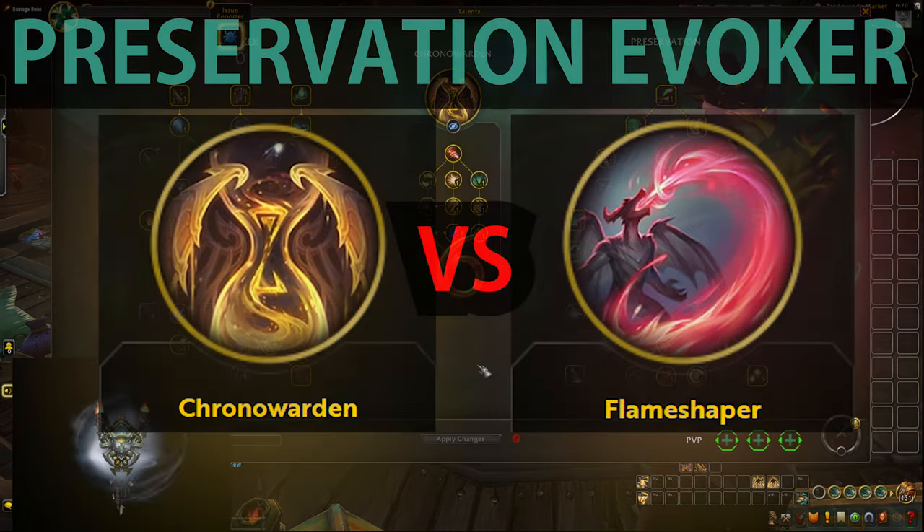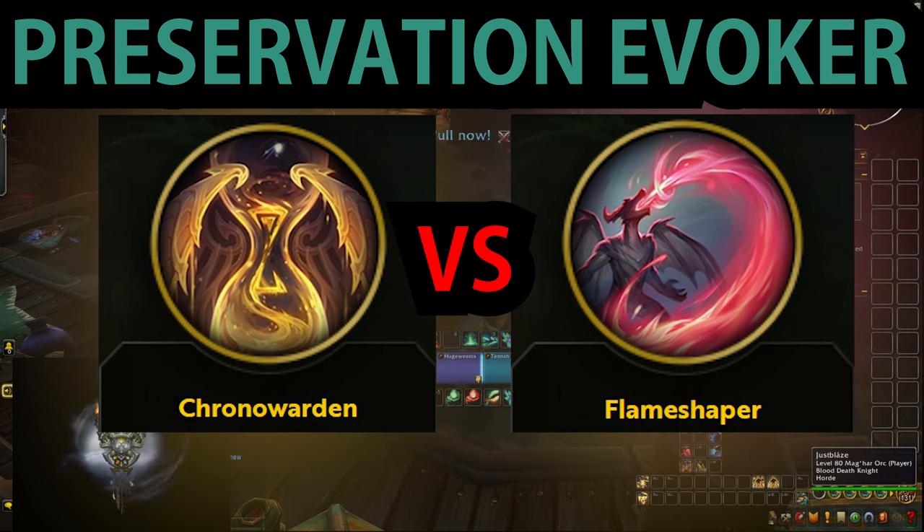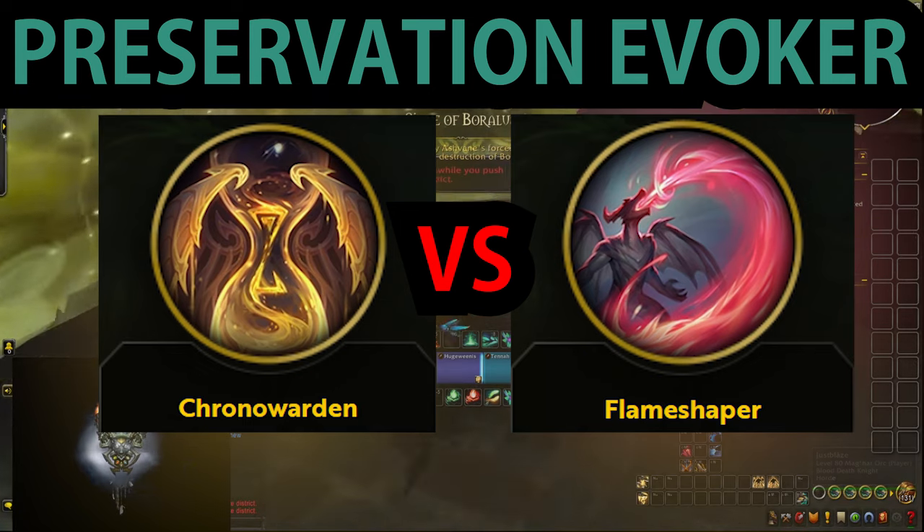We are playtesting both Chrono Warden and Flameshaper, Hero Talents for Preservation Evoker on the War Within Beta. We are going to compare them and talk about whether or not they are going to be good fits for Mythic Plus and Raiding.